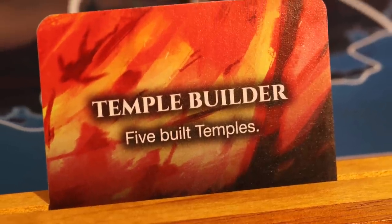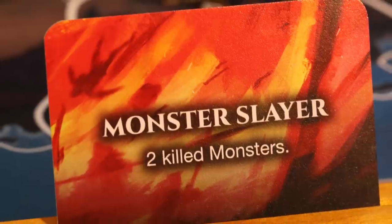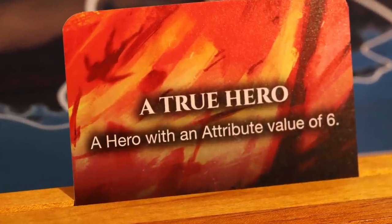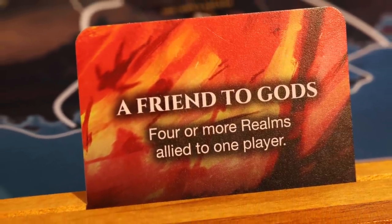The fourth win condition is Ragnarok. Ragnarok is triggered by meeting three of these five criteria drawn for this particular game: build five temples collectively as a group; kill two monsters as a group; have one fully built monument; have a hero with an attribute value of six; or have four or more realms allied to one player. We're looking to meet three of those five conditions to trigger Ragnarok. When Ragnarok is triggered, everyone will take one more turn and the game will end.